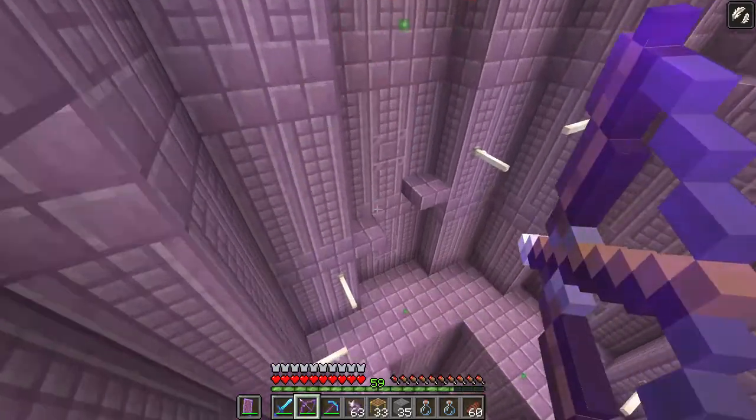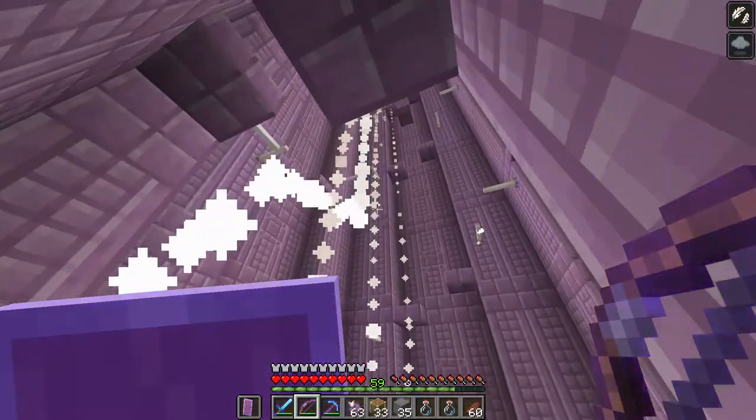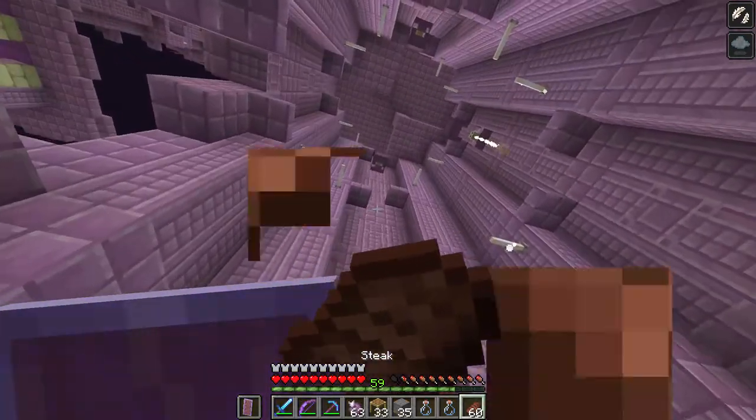A shulker will open every 1 to 5.5 seconds to shoot a missile as long as you're in range, and any nearby shulkers will also join in to shoot.